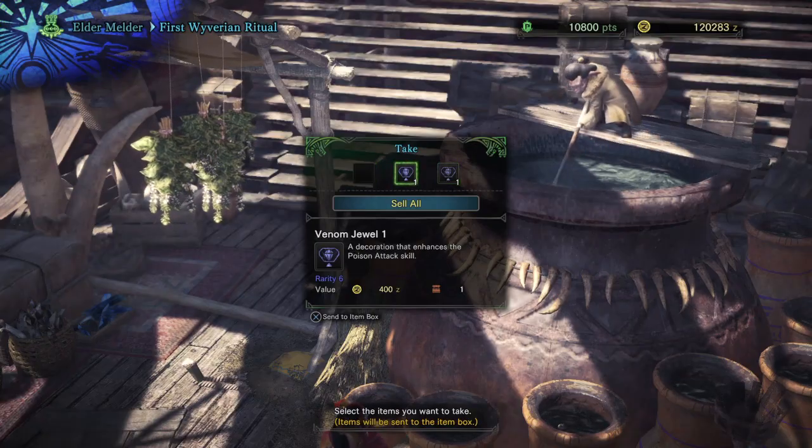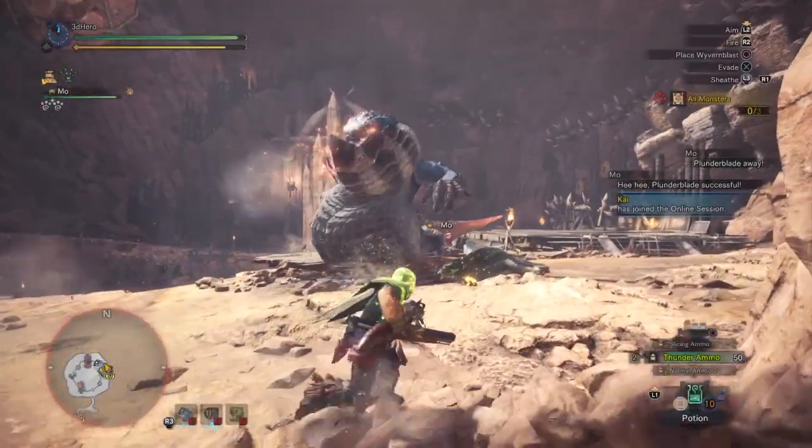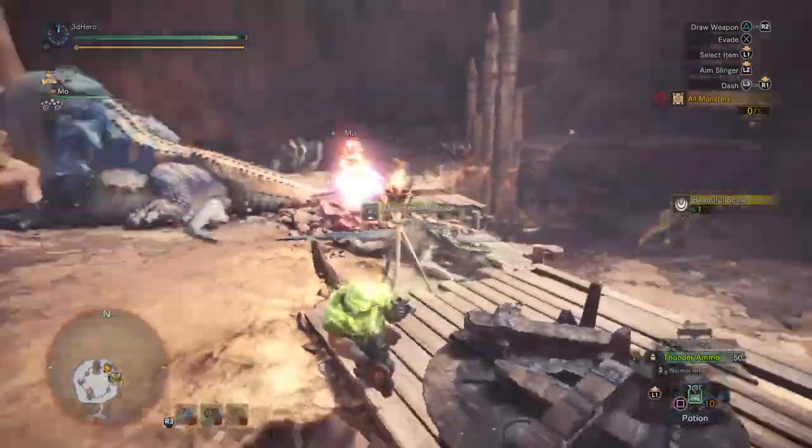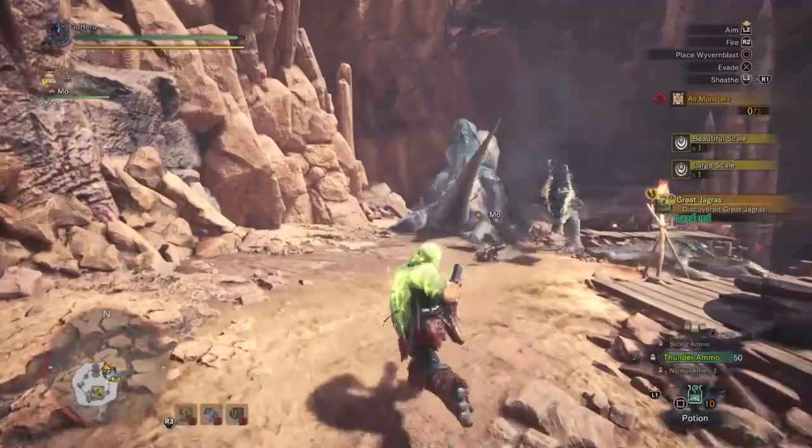You can use the bandit mantle to get sellable scales which can be sold for a decent price. And then after you hit the reward screen you can sell all the materials for another hefty profit and gain around 20k to 30k each run.